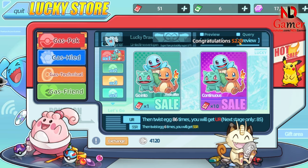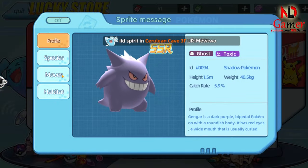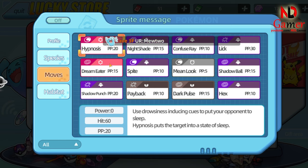At number four, we have Hypnosis. This psychic-type move has a 60% accuracy rate, which isn't the best, but it doesn't suffer from type disadvantages like grass types ignoring Sleep Powder. Hypnosis is a solid choice if you're looking for a versatile sleep-inducing move.